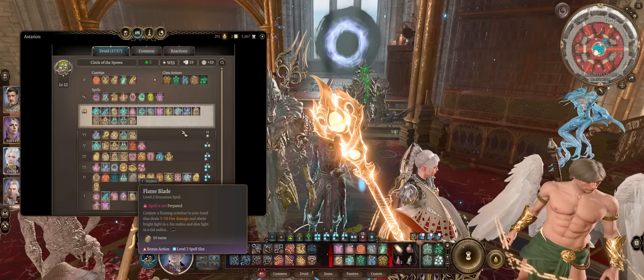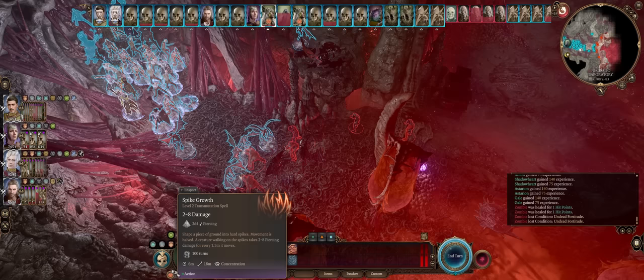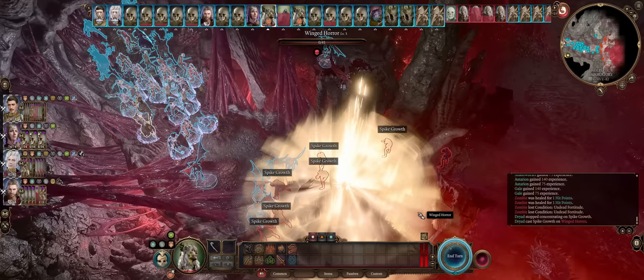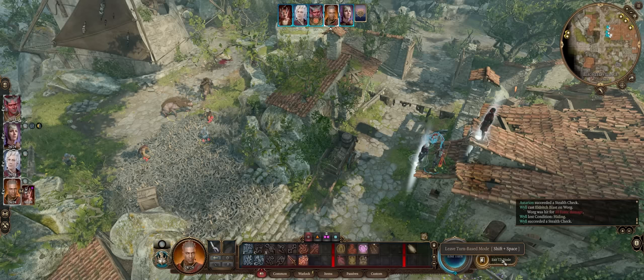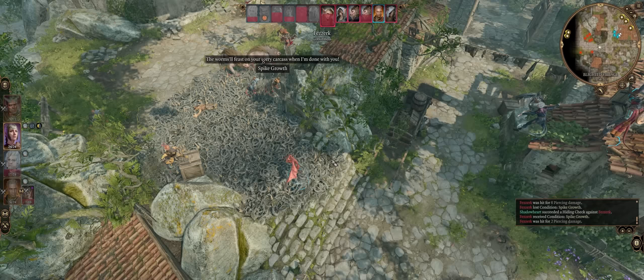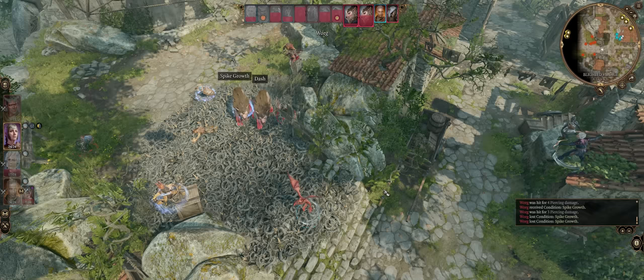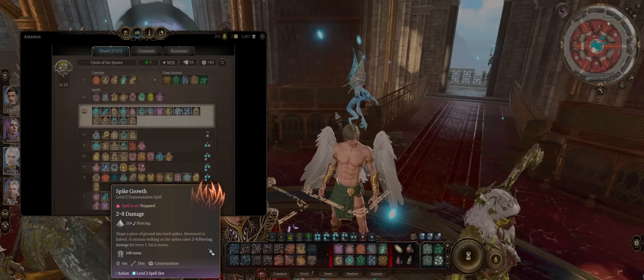For level 2 Nature spells, there are some unique standouts. First we have Spike Growth — a favorite of mine and quite a cheesy spell. The area of effect is massive, it will damage enemies even when you first cast it, it creates difficult terrain so movement is halved inside the area, and best of all anyone that tries to move inside it will take 2-8 piercing damage for every 1.5 meters — which can add up nicely since movement is also halved for more instances of damage. Early on it just melts enemies, though later with high enemy hit points it's less impactful. Don't forget characters that can fly can ignore this effect, including your own party members and summons.